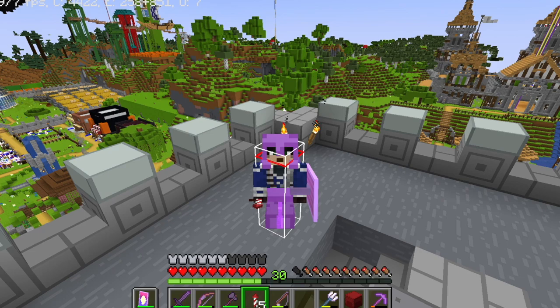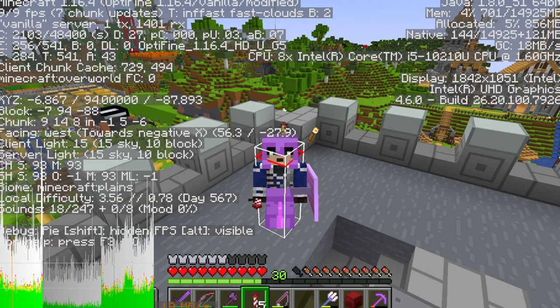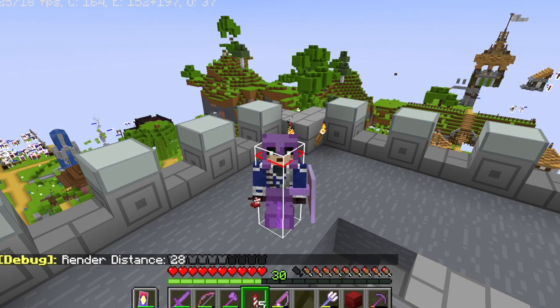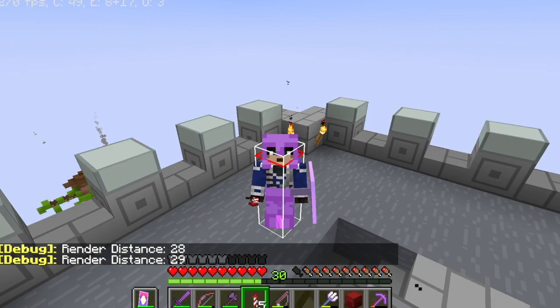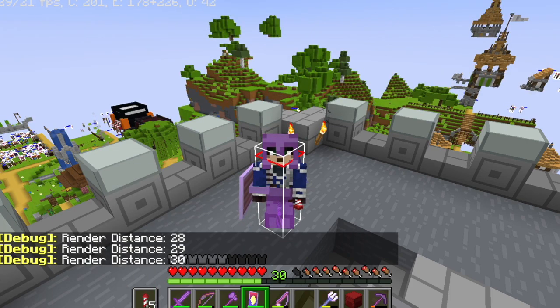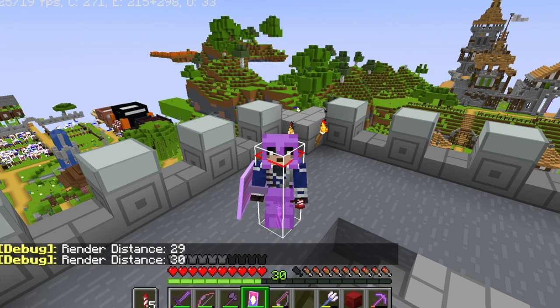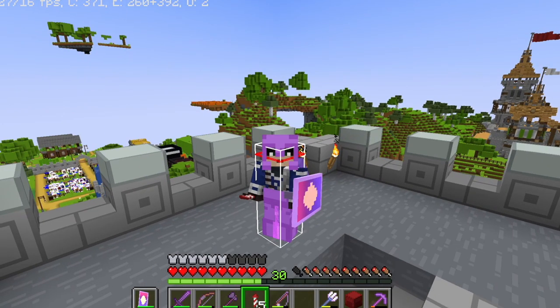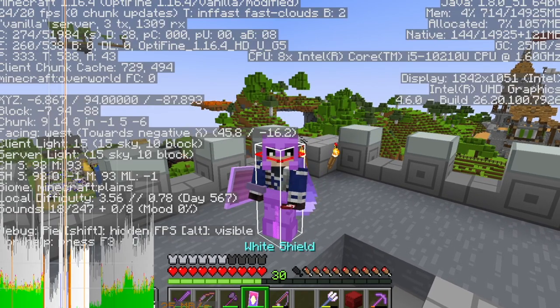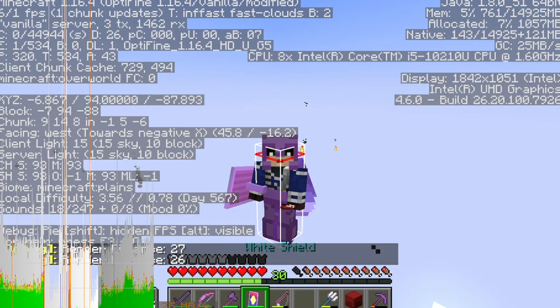The next one is an F3 command where you're actually able to change your render distance in-game, which is F3 plus F. If I press F3 plus F, my render distance is now 28. If I press it again, it's now 29, 30. This is just a quick way of changing your render distance up. And to get it back down, you press F3 plus F plus Shift — 27, 26.